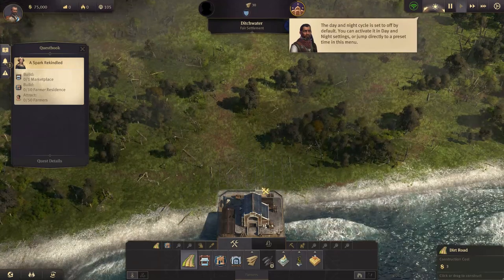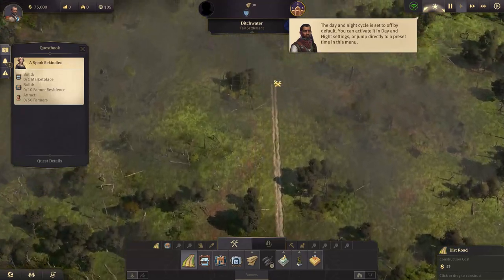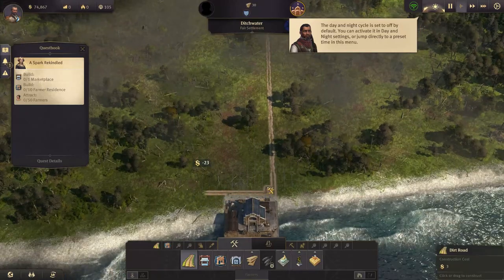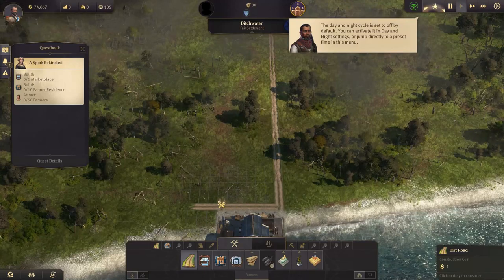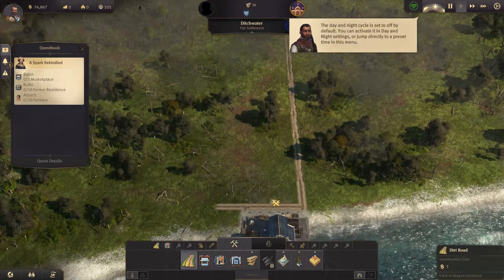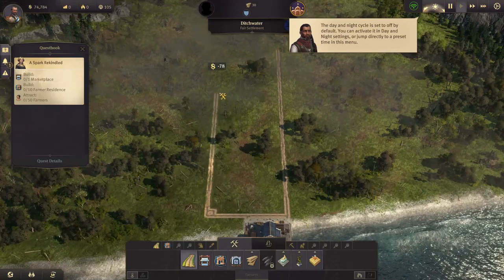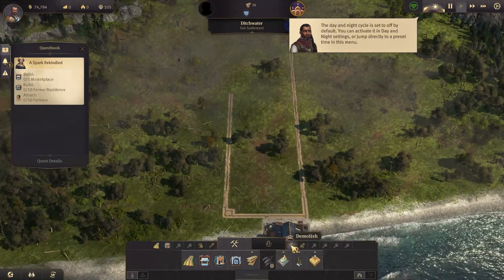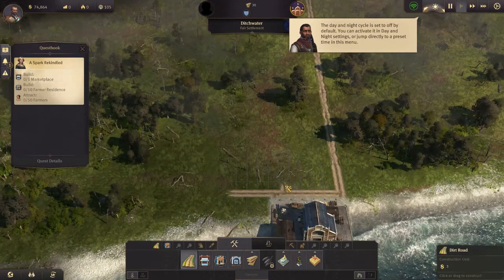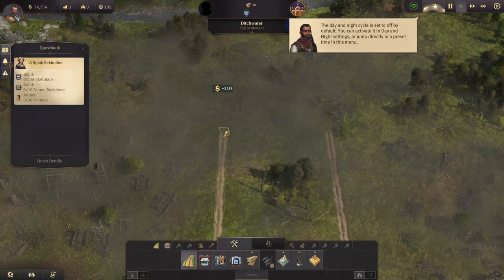Unlike in previous Anno games where because of the circular nature of things you had to build in a certain pattern, this game allows you to build a little bit more like a traditional city builder — a little bit more free form. So I'm going to take the road here — this is a 7-wide road — and pull up to where I need it to be.